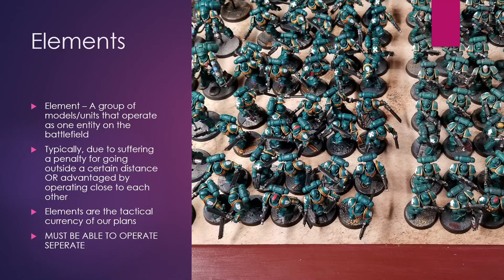Before we do that, we actually need to define one thing, and that is what I call an element. When I build plans, when I play games, you have your army — it's built of units and models or whatever currency your game uses. But what you find is that groups of things tend to operate together, and I call those elements. The definition I assign to that is a group of models or units that operate as one entity on the battlefield.